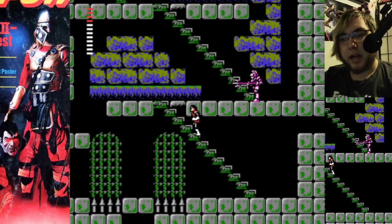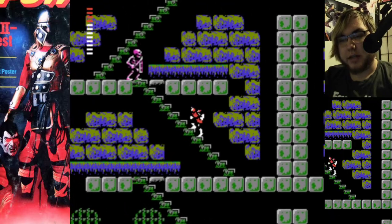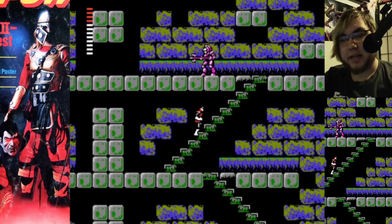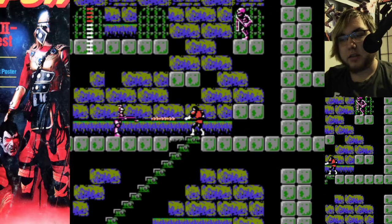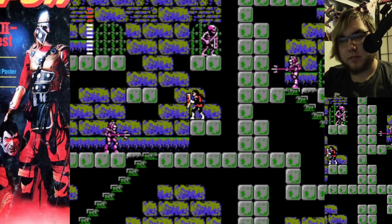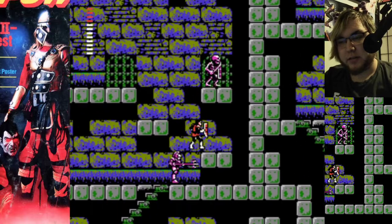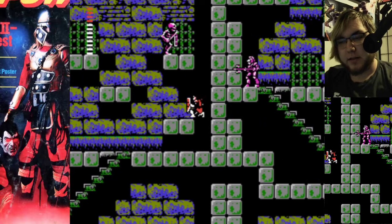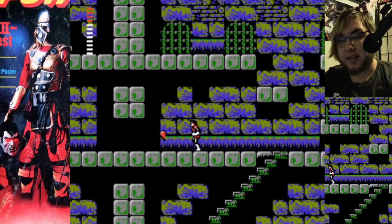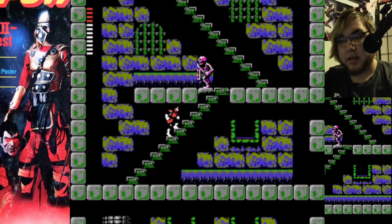This is the first Castlevania game where health kind of becomes a non-issue. Because you may recall from Castlevania 1 — by the end of the game, you can take 4 hits total. When you're fighting the randomly placed death scythes that just kind of show up, and they expect you to just know where the things that spawn randomly will show up, avoid them before they can hit you. All that stuff.